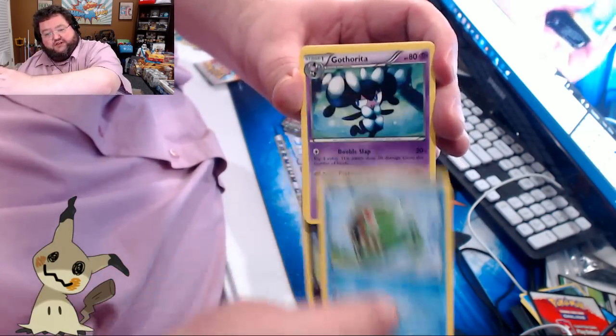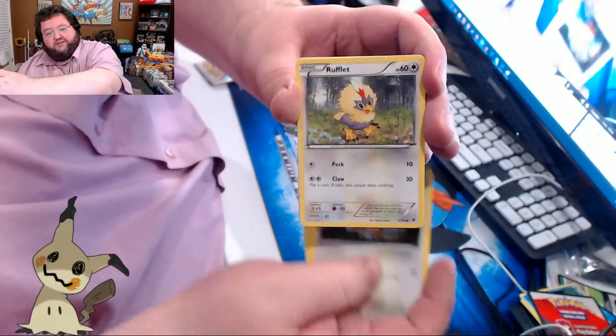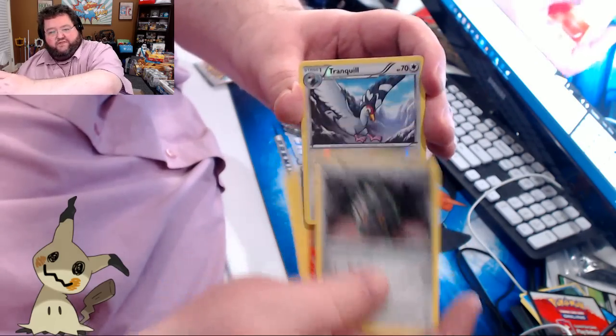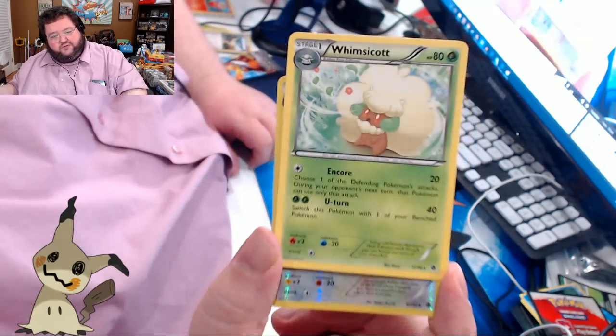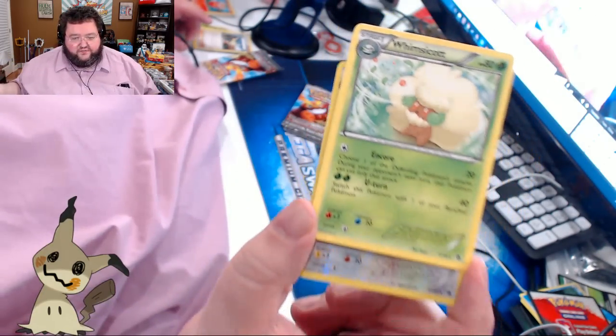Zorua, Basculin, Gotharita, Cubchew, Patrat — not to be confused with MatPat of YouTube fame — Rufflet, Duramaka, Ferroseed. There is a Reverse Holo Tranquil and a Rare. Oh, Whimsicott. I'm surprisingly unfamiliar with the card versions of these.